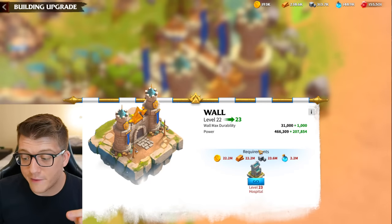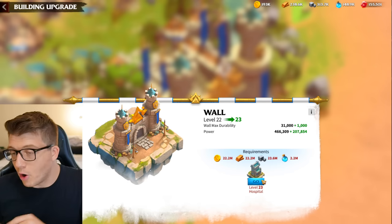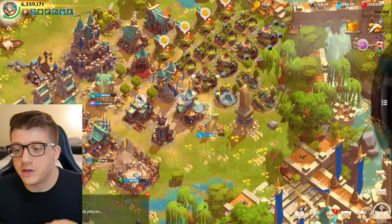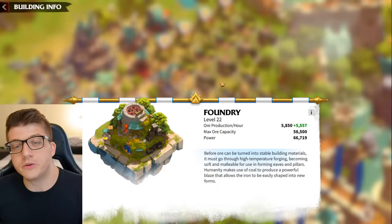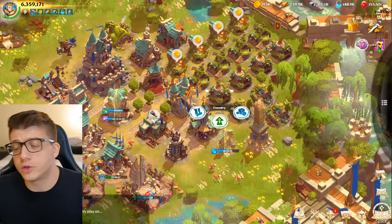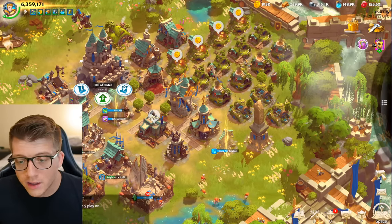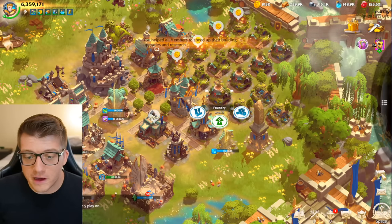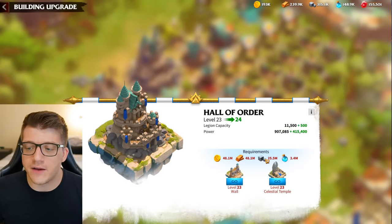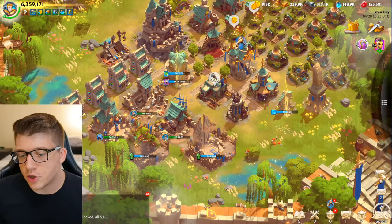To upgrade your wall, you always have to upgrade your hospital first. To upgrade your hospital, you have to upgrade a building called the foundry. The foundry produces ore, which is more scarce than gold or wood, so it's worth leveling up anyway. The order is: foundry, then hospital, then wall, then hall. Of course, some levels have additional requirements — early on you'll also have to upgrade your abbey and knight camp, which requires your swordsman camp.